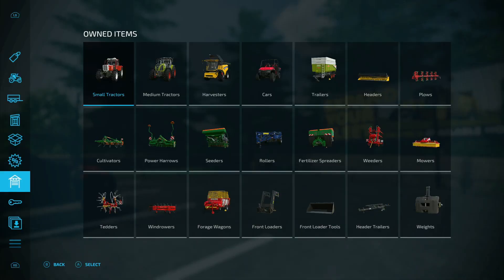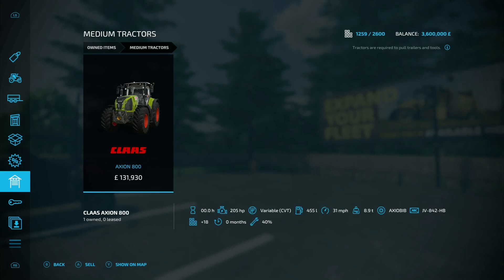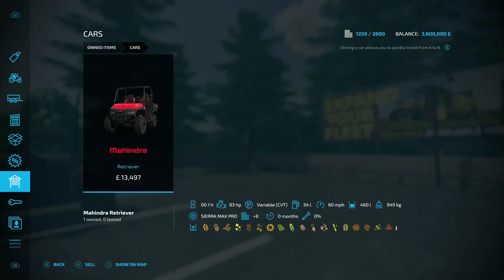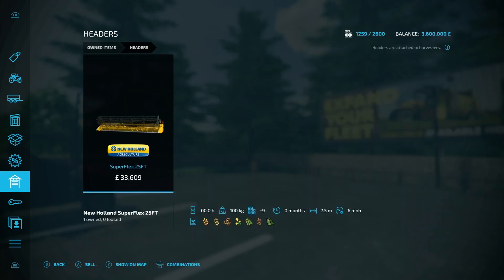For equipment: under small tractors we've got the Steyr 8150; under medium tractors the Class Action 800; under harvesters the New Holland CH770. Under cars you have the Mahindra Retriever - available on all three game modes. On trailers the Class Carat 140 TD and the Walga DK115; under headers the New Holland Superflex 25 foot.